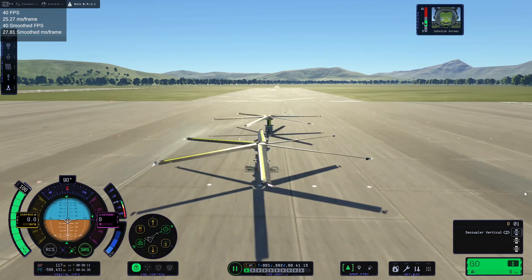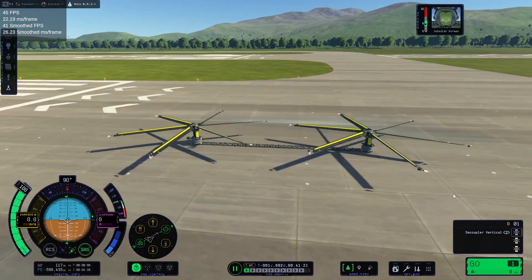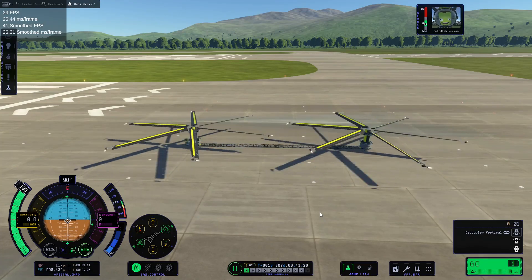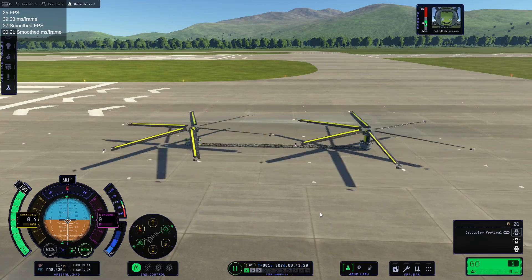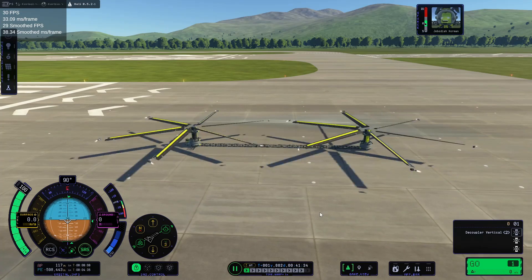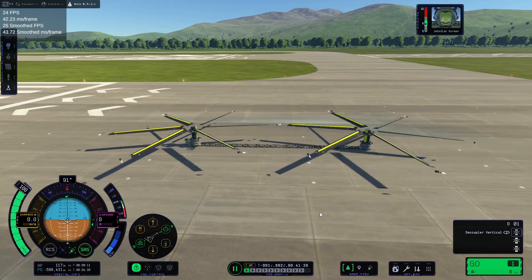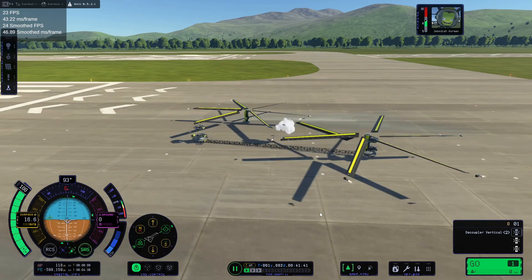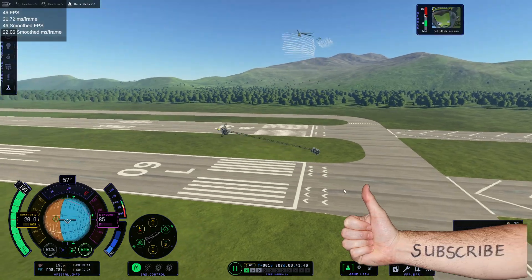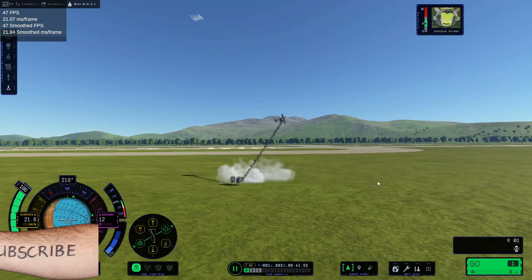This didn't work but you can see it wants to fly — it's almost there but not quite. The faster these things spin the more the rotors start to pull apart, which is a little freaky, and then at some stage the rocket engines on the rotor tips start to collide with one another. Get used to helicopters flying apart with the rotors flying off, because that happened to me a lot.